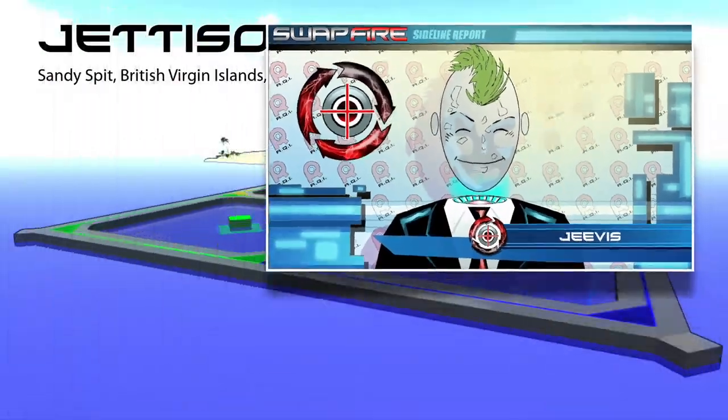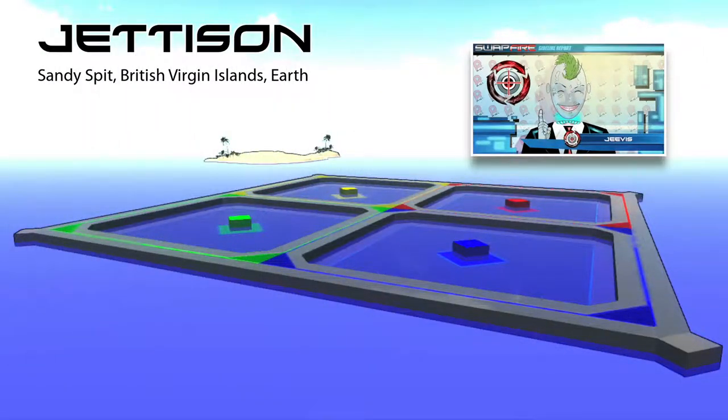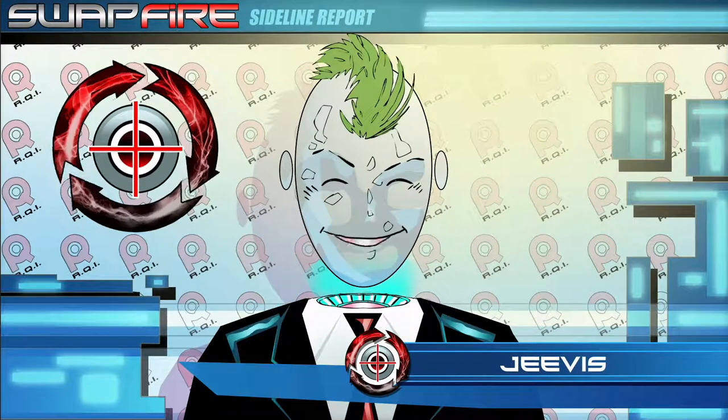Now let's talk about Jettison — a wet and wild competition to collect boxes of different point values in the pool of water surrounded by your color. Similar to Control Point, these boxes can be stolen from an opponent's pool and placed in your own.